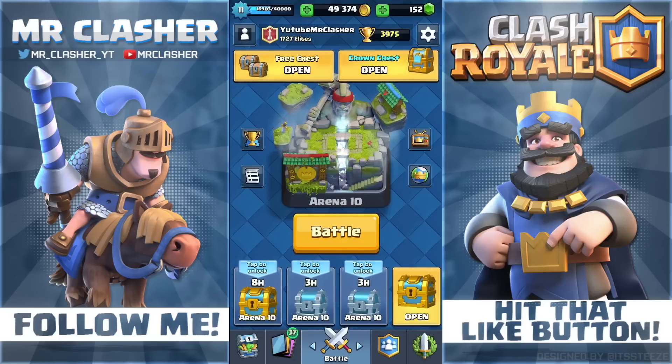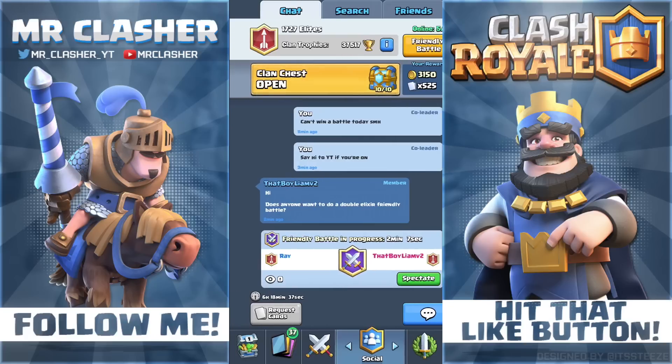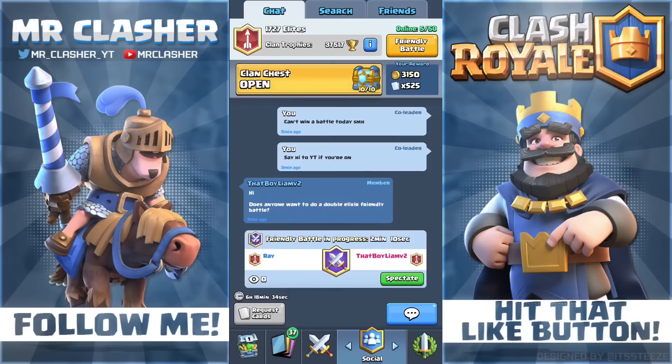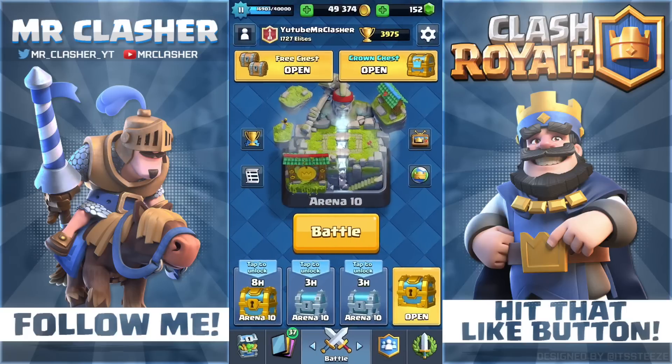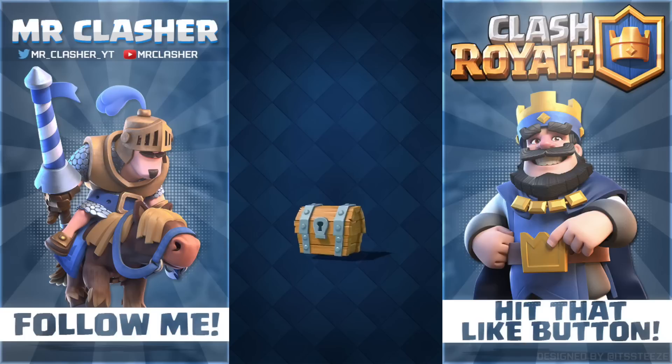First we're going to start with the free chest, then go to the golden and the crown chest, and then we'll do the clan chest. I'm super excited. Last time I didn't get any really good cards — a lot of players got legendaries and massive amounts of epics. Hopefully I don't get a legendary from this chest, but if we can get a lot of epics or rares, those are good cards too. If we can get a lot of archers, that would be amazing.